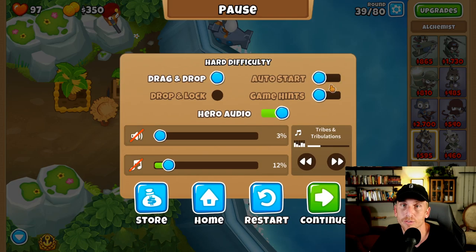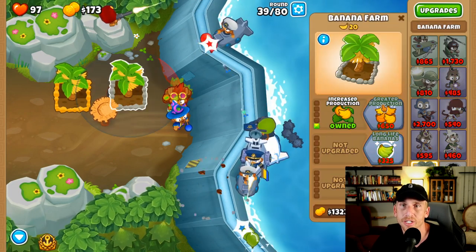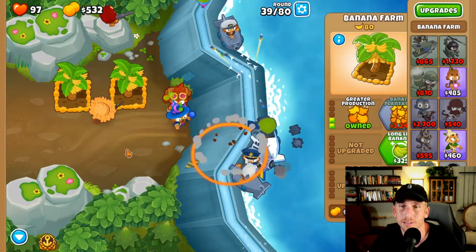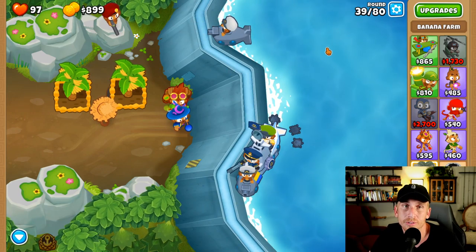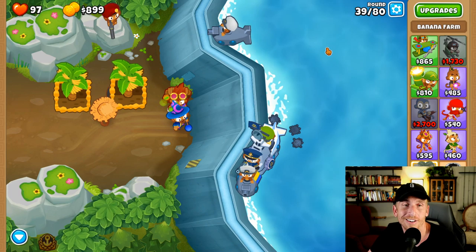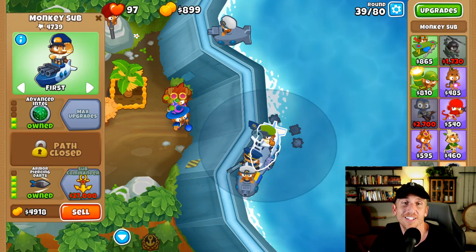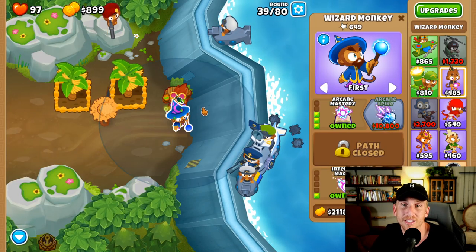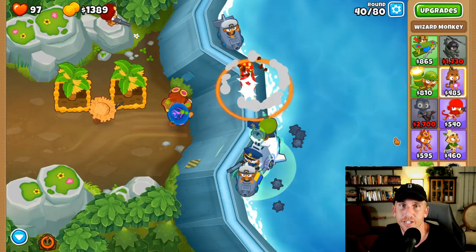Just try to get everything as clean as possible. As soon as this round starts or a little bit after, you're going to hit that first ability, and what that does is allows Admiral Brickle to make the water towers faster, which is more than enough for this armor piercing — then this guy's going to help out with his popping power as well. Super, super simple.